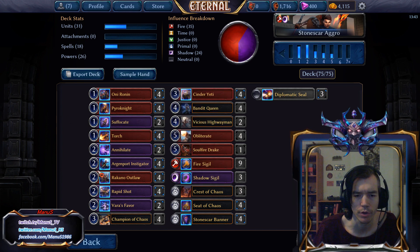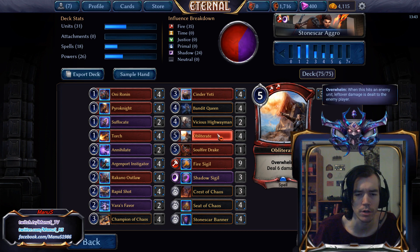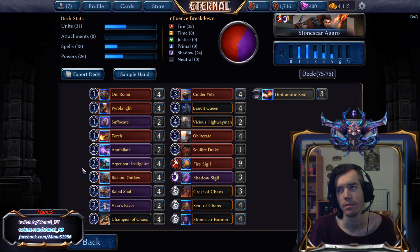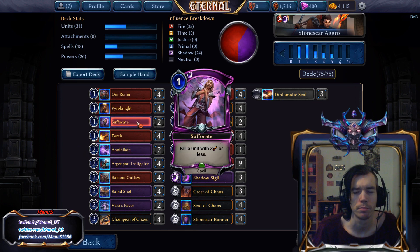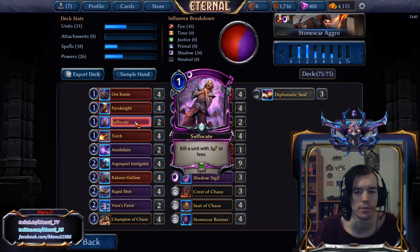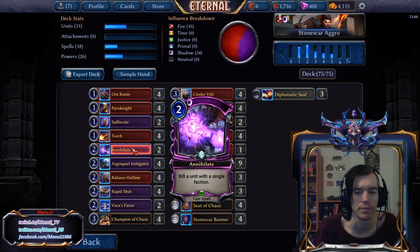For spells we have the usual 4 Torch, 4 Rapid Shot, 4 Obliterate as major support cards, and then a bunch of removal in Suffocate and Annihilate. Timed decks seem to be at an all-time low. Suffocate is particularly efficient in aggro mirrors and at dealing with the new pain of aggro decks — Unseen Commando and Whirling Duo. Annihilate can still deal with Unseen Commando but at a less efficient rate and can't deal with Whirling Duo. Then we have the minimum of 2 Annihilates to deal with cards like Titan and Impending Doom out of opposing decks.